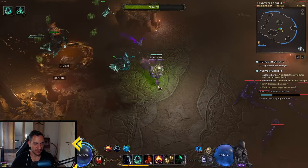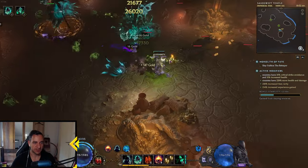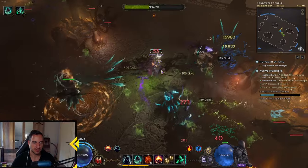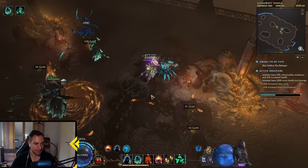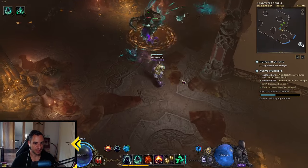And you cast your Wandering Spirits because they also do Armor Shred — or rather, it's not Armor Shred, it's Necrotic Resistance Shred. Because these beams are still Necrotic Damage, but they apply Poison Stacks to the enemy.